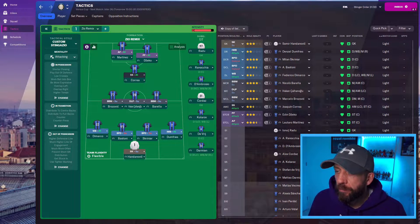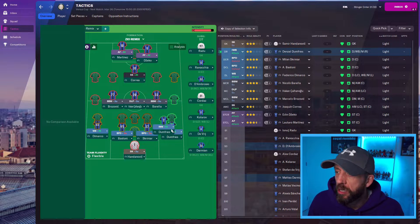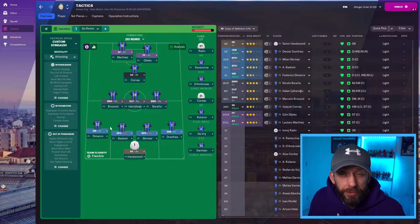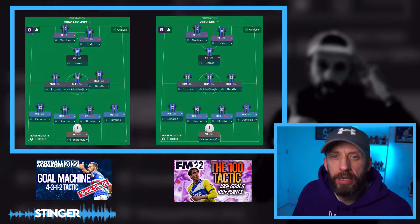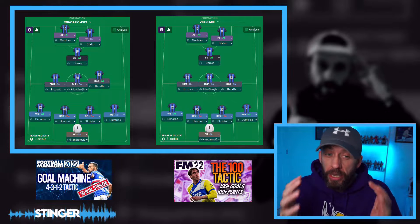This is the Zeo Remix team — exactly the same starting 11. Dzeko changes to a pressing forward, Barella comes in as a second box-to-box midfielder, and Denzel Dumfries changes from a wing-back to an inverted wing-back. Some little tweaks down the side as well. You can see how similar they are — the shape is exactly the same: 4-3-1-2, my favourite shape this year.